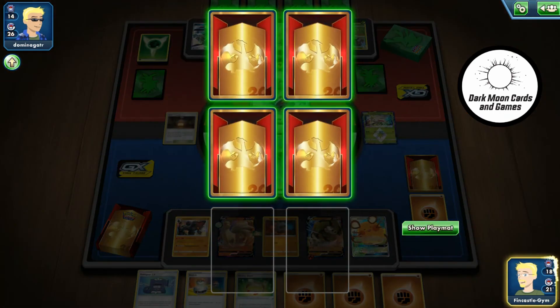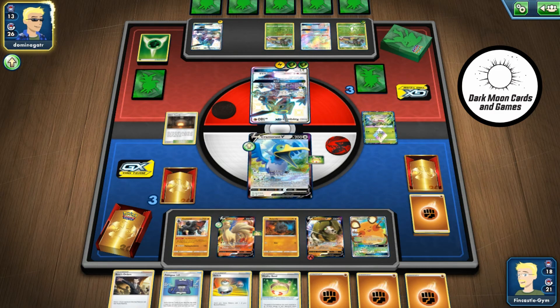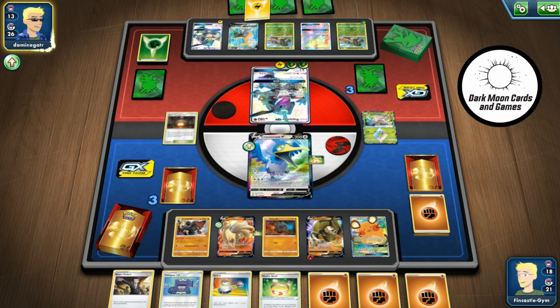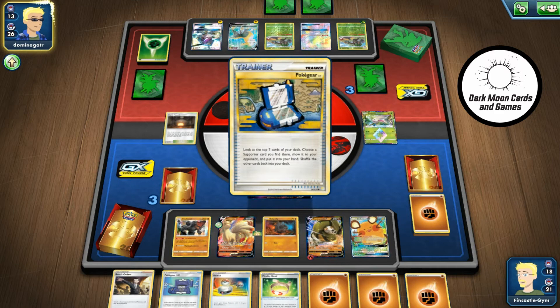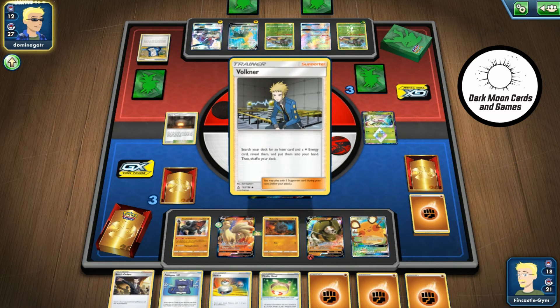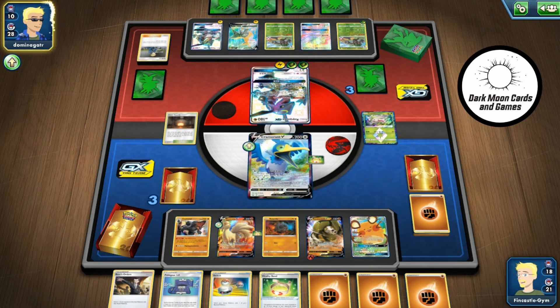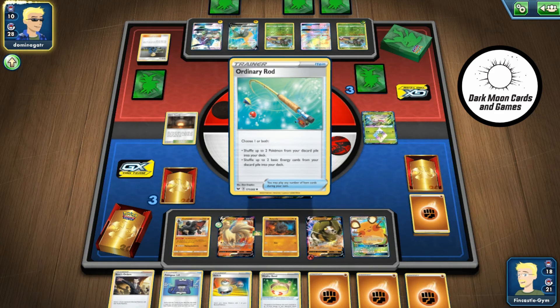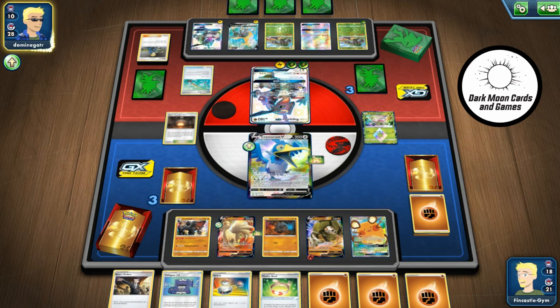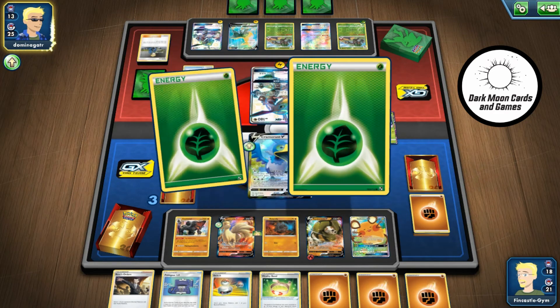Take 60 damage away. With those two Rillablooms, that may not matter — she still has the energy available. She can add 120 damage every turn to what she already has out there. Already looking at five in play, six — there's 180. Here comes a Volkner. And an Ordinary Rod, which is not good — she was low on energy, that's going to get two more back in. That alone will be enough to take out my Cramorant. I guess you could always attack with Cramorant if he lives and then finish somebody off with Rolycoly, but that's not the goal of how this deck should work.